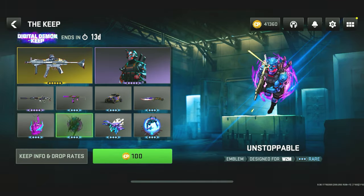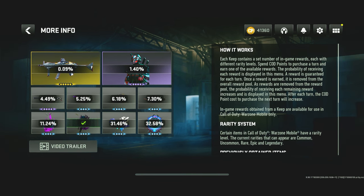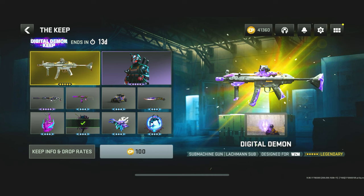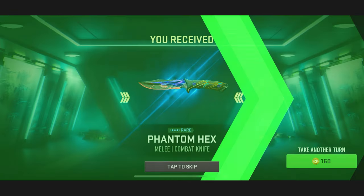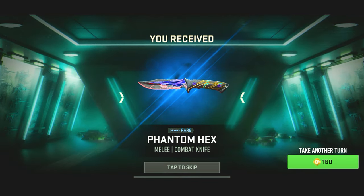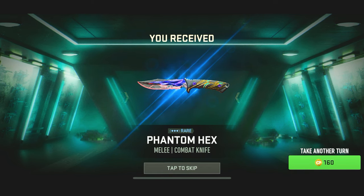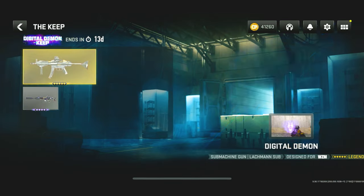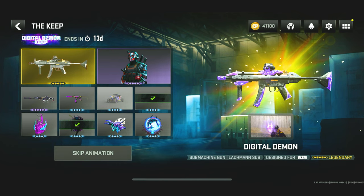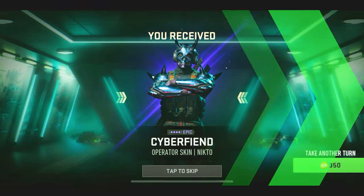We ended up getting the Unstoppable Emblem, so we can no longer get that emblem — we have it. Our odds of getting the blueprint went up slightly; we now have a 0.09% chance. However, the cost also went up, so now it's going to cost one dollar. We got a knife — it's kind of like loot boxes, but you're guaranteed to get all the items eventually if you keep going; it's not completely RNG. We got the knife blueprint, which looks kind of sick. Now we have a 0.10% chance.